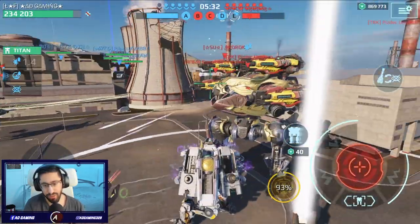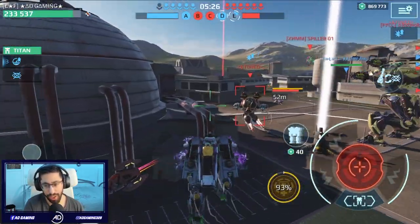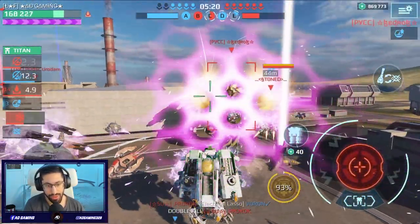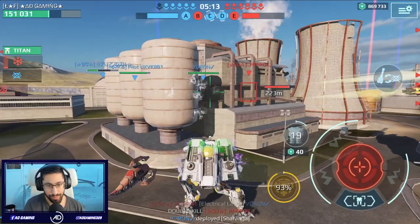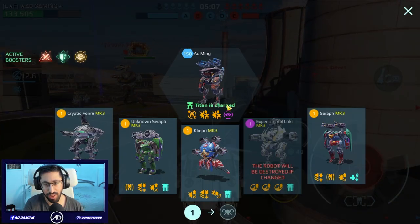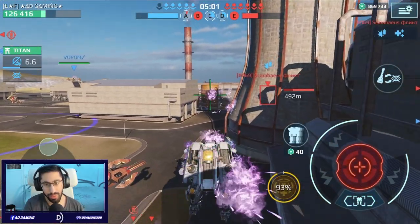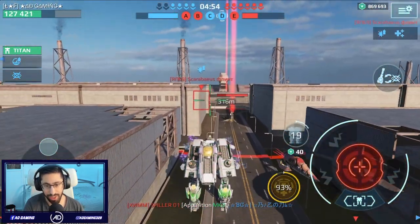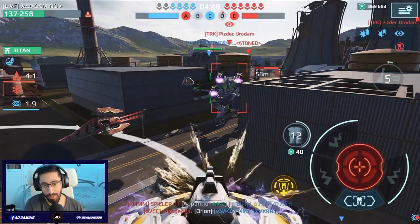I think this Lich Pulsar has Quantum Radar. They are chasing me — everyone, all the enemies are chasing me! We have to change robot, no choice. But we'll keep going. I need to do something against this Lich — it's really annoying, it keeps chasing me. This Lich, leave me alone! He has Quantum Radar, what do you want from me?